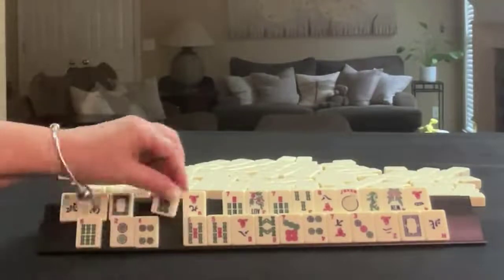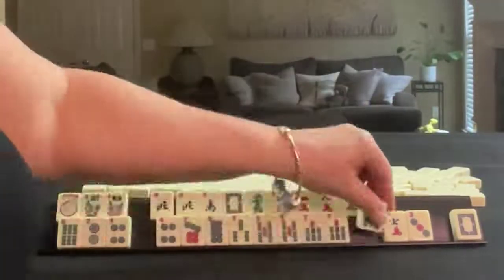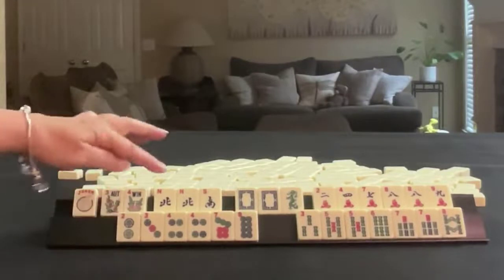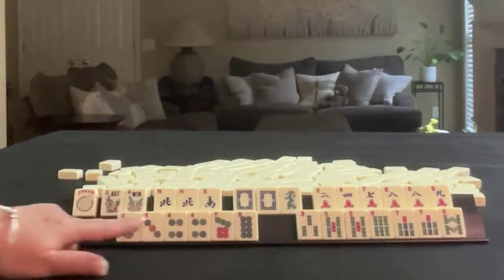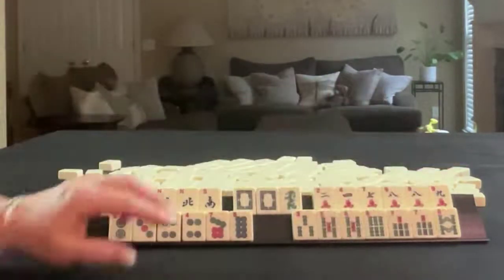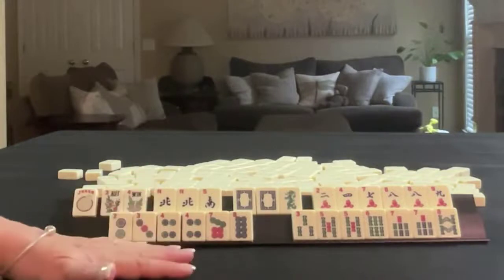We have a joker, pair of flowers, north and south, pair of north, pair of white dragons, and a green dragon. In cracks we have two, four, seven, eight, nine, pair of eights. In dots we have two, three, four, seven, eight, pair of fours. In bams we have three, five, six, seven, eight, pairs of fives and sevens.